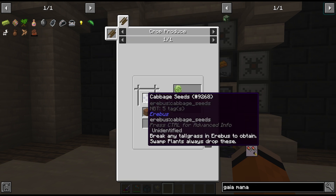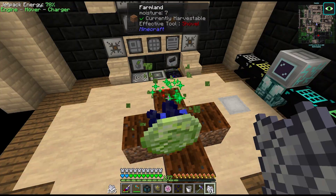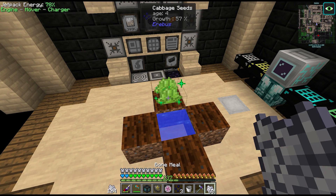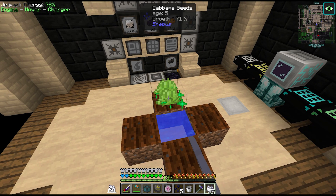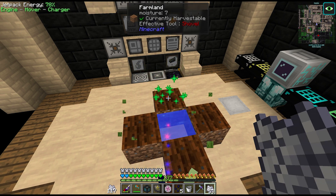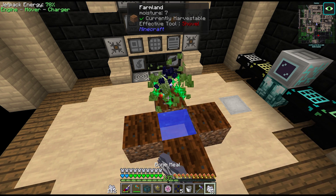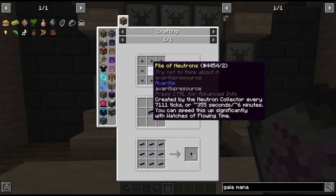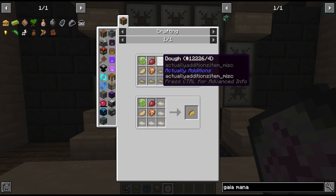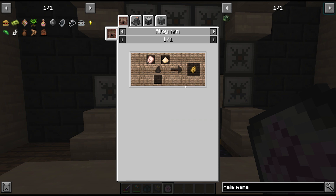With the cabbages — apparently this seed doesn't work if you just right-click, it only gives you the seed back, you have to actually break the crop. That's okay, we only need about half a stack. We also need tacos, some dough which is shapeless crafted from wheat, and the nuggets made from flour and raw chicken in an alloy smelter.